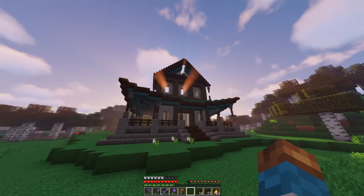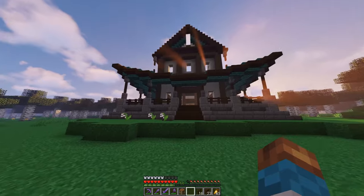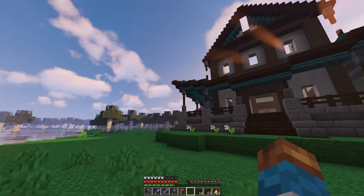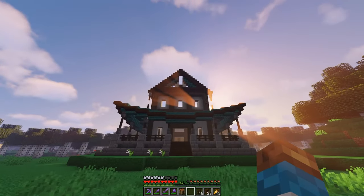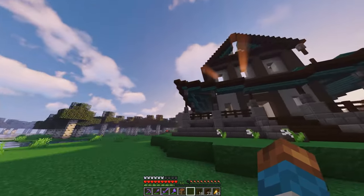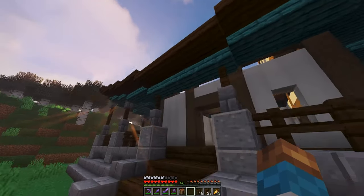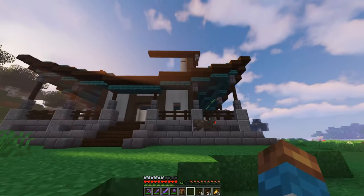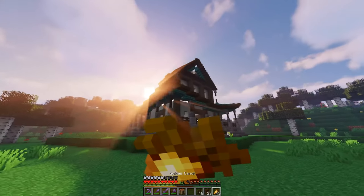I hope you guys enjoyed that time-lapse. This is all I could get done with the materials I have on hand, so I had to stop the time-lapse here. I'm going to go gather up the rest of the materials — we need more dark oak wood, which we have a ton of at our castle just right over there. I need some glass, which we also have at the castle. I need lanterns, some chains, some flowers and such. So I'm going to go get all of that and come back and finish this up, and I'll show you guys our finished product for this episode.